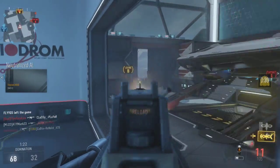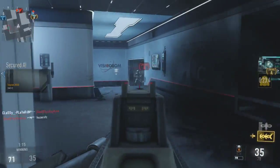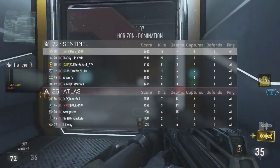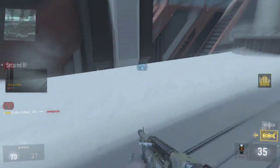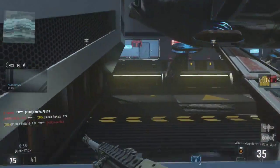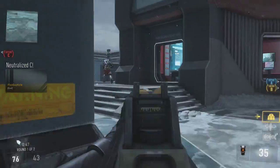Charlie secure. Enemy taking B. We lost B. Enemy has B. Enemy UAV above. Enemy taking C. Enemy UAV above. A secure. We lost Charlie. Enemy has Charlie. We're winning. Our UAV is online. Securing B.